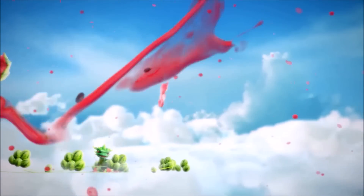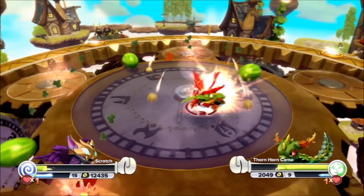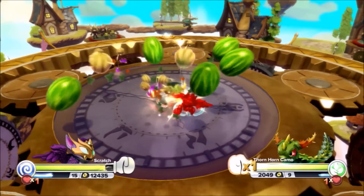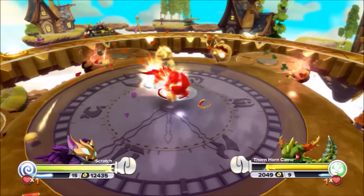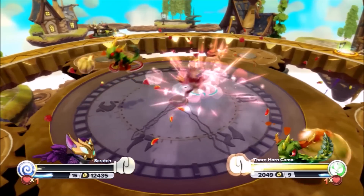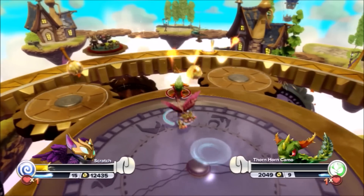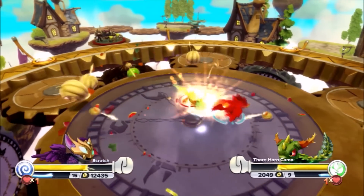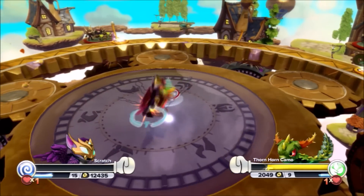And it's Thornhorn Camo! This is gonna be a good one. Thornhorn Camo getting right in, wasting no time. You gotta take advantage of a prone Scratch! Because the longer a Skylander is in, we don't know how hurt they're gonna be later. Scratch is number one right now — he could make it to the end, but who knows! That's the great unpredictability of the Royal Rumble. Thornhorn Camo with a huge hit going right after Scratch!